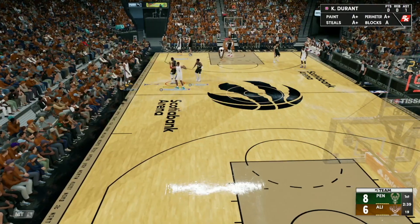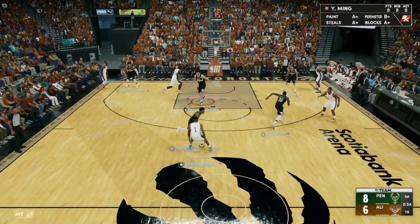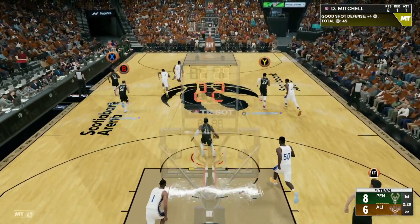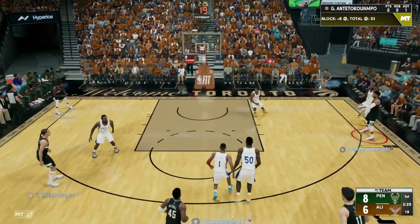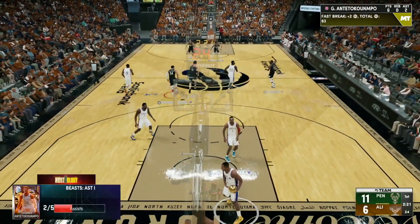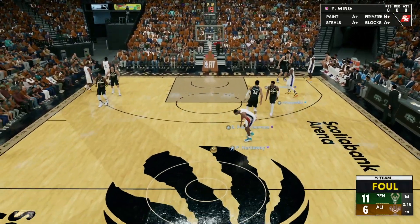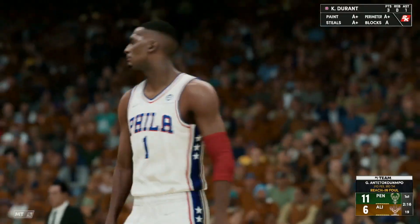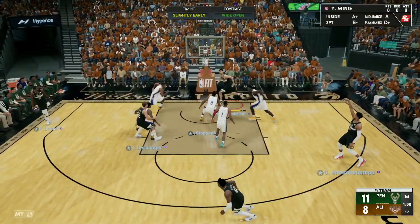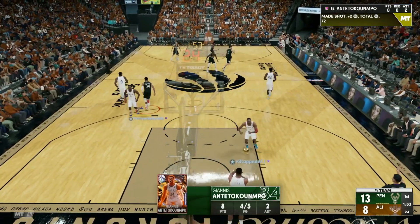Now we know he just wants to slip the screen every time, so we know how to lock him up. He calls Yao Ming for the screen and tries to slip again — we're not hard hedging. Giannis gets the block, and we run in transition. We find Giannis in the corner — pump fake, pass over to Kevin Durant, wide open — KD knocks that down. Great pass from Giannis; he now has six points and two assists. Giannis then knocks down his first mid-range for eight points.